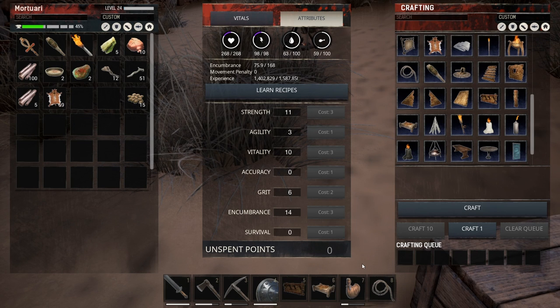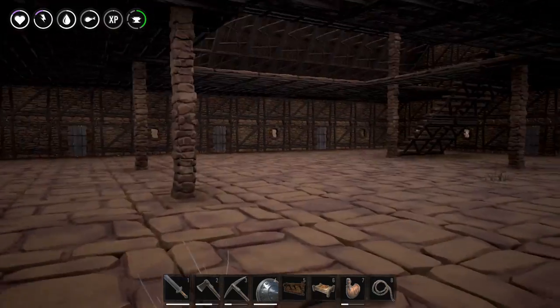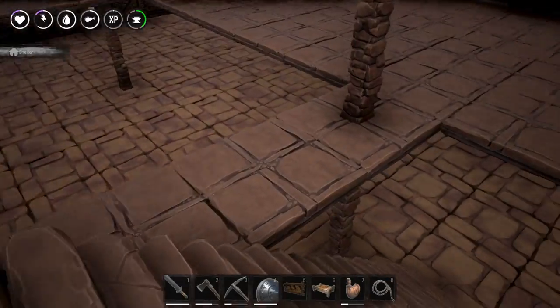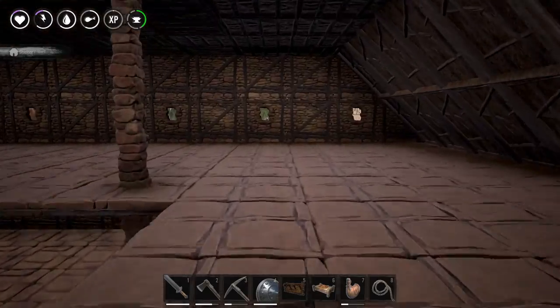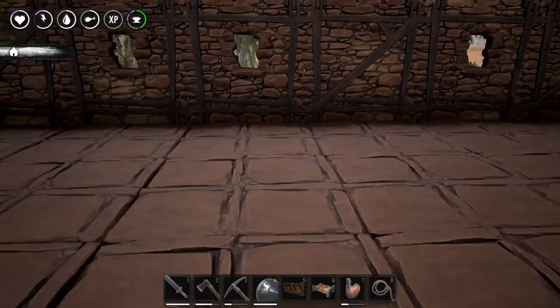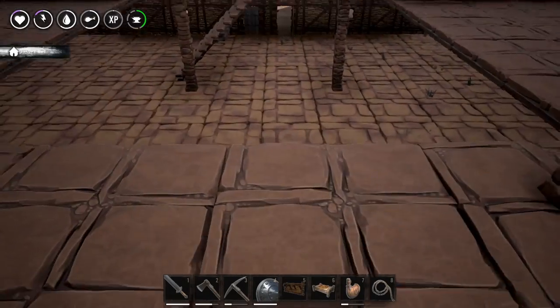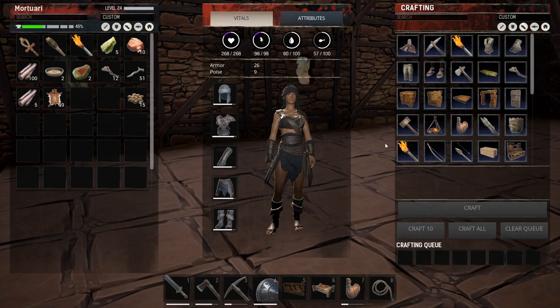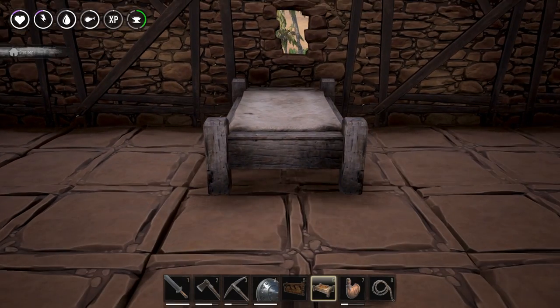First off I have a bed so I should be able to place that on the second or even the third floor — it doesn't really matter. I think I'll make this my home here; there should be enough room to place a bed, have a big table, and maybe have something raised so I can see everything inside. Let's place the bed — I already have it on my hotbar.